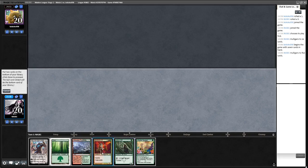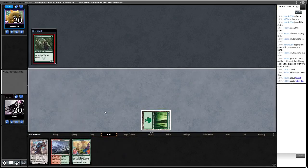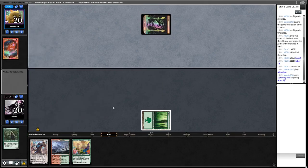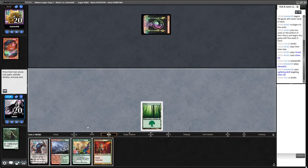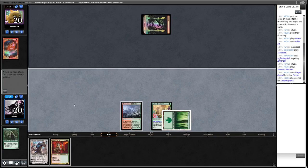I think we Blood Braid Elf here. Obviously we're a little weak to a kill spell on our Arbor Elf — and we do get the Arbor Elf killed. That's a little unfortunate. We're going to want a land next turn really.